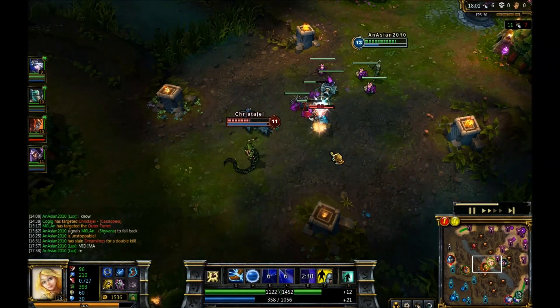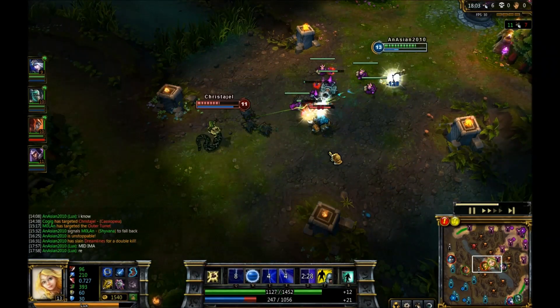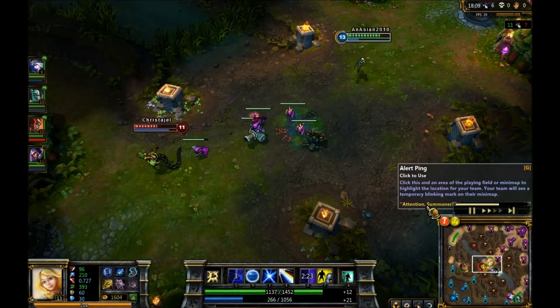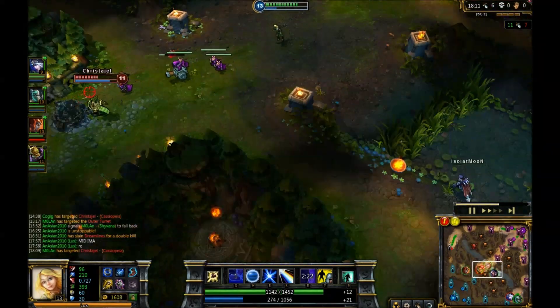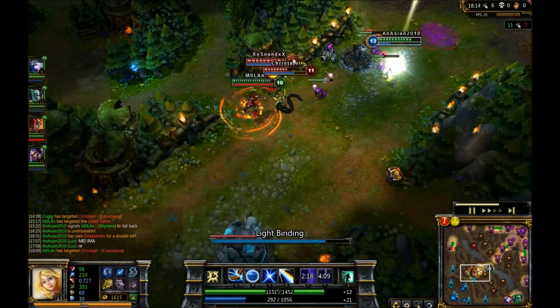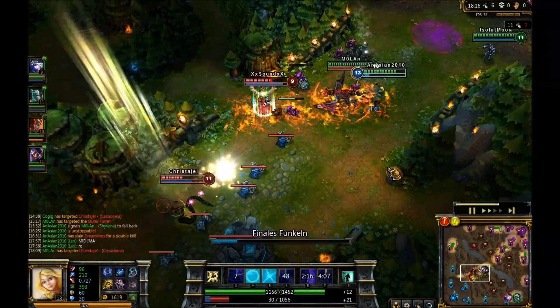Just trying to dodge those poison attacks from Cassiopeia, making sure she's not doing any damage to me. I think we're going to go for the kill here — see if we can get a snare. Shaco's taking it — let's just give him a nice Demacian laser to the face. He really enjoyed that.